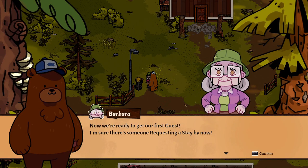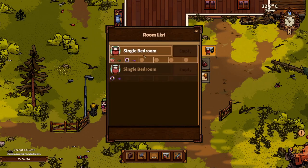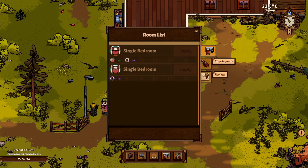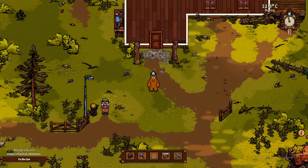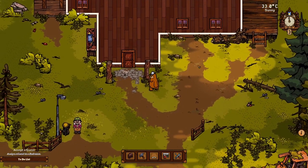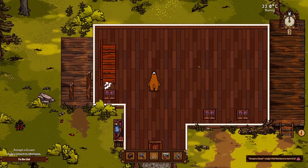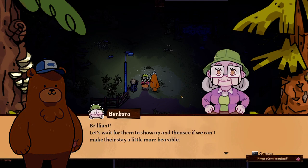Now we're ready to get our first guest. I keep forgetting to talk to her twice every time. Press C or G to open your cabin menu. We've only got one bedroom that's really got anything good in it — as in, a bed. Stay requests: Darren Benson, came from far away to see the landscapes, likes taking pictures. I think he should be okay. We're comfortable enough for him. So we've got some smelly oaf. Welcome to Fawlty Towers — or Grizzly Towers. Did you find the first sucker? I mean, guest. Let's wait for them to show up and then we'll see if we can't make this day a little more bearable.